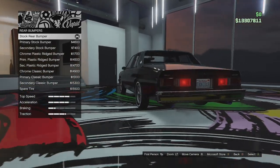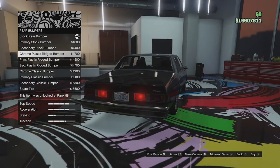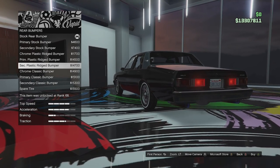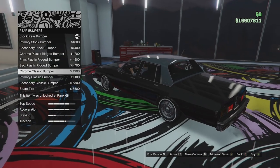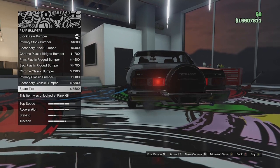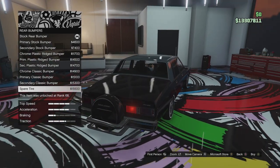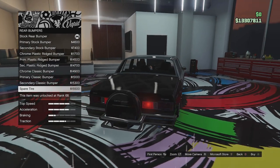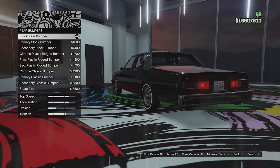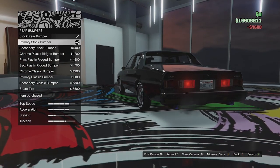Moving to the rear bumper - we've got the stock one, primary and secondary versions of that. We've got the chrome ridged bumper with primary and secondary versions. Then the chrome classic bumper, which adds two ram bars down the back, with primary and secondary versions. We can also go for a spare tyre. I've never been a fan of spare tyres like this on cars - I know lowriders typically have that as an option, but I'm not really a fan. Since we painted the front bumper, I'm going to paint the rear bumper primary as well.